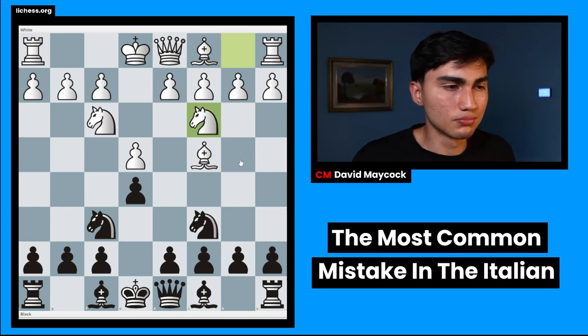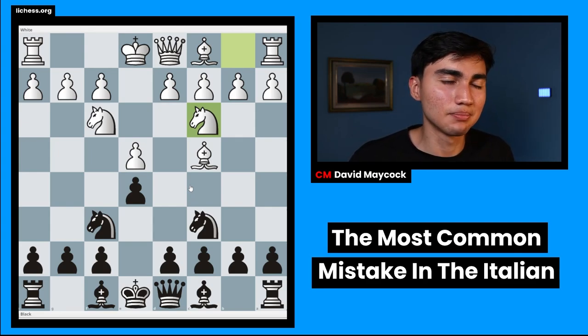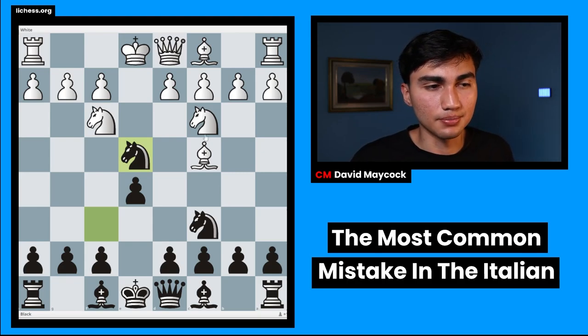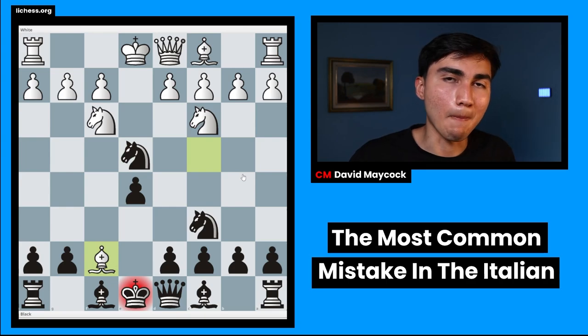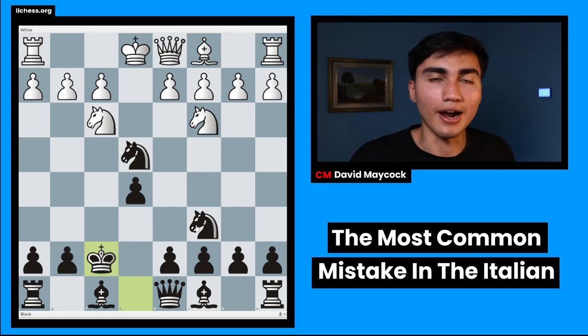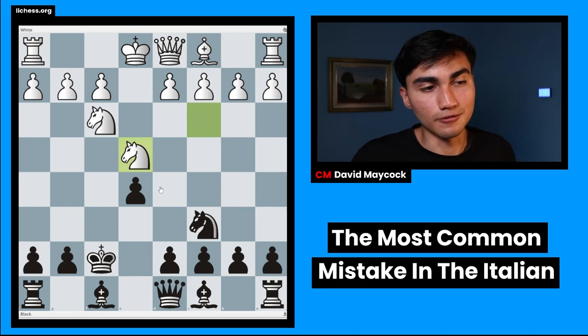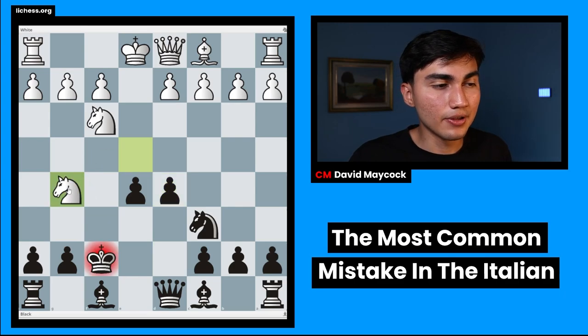If you want to try to punish this yourself, pause the video. The move black has to make in order to equalize and actually get a slight plus is knight takes e4 — a minor piece sacrifice. White could take the knight, then you play d5. But what happens if bishop takes f7? Many people would be scared: 'My king is out, I've lost castling rights.' This is nothing to worry about. Black is absolutely fine after knight takes e4, then d5 — black has all the center.